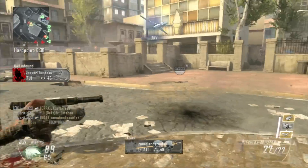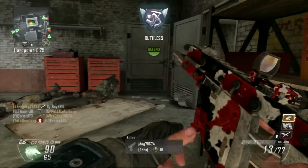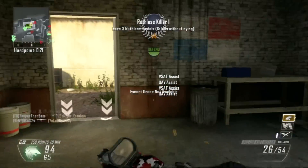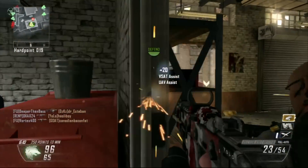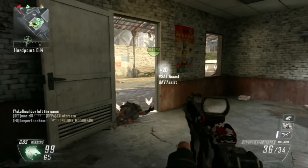The best thing to do in hardpoint is what I'm doing — going in and going out. Because if you stay inside the hardpoint, you're going to get shot up from behind, you're going to get blown up by an explosive, you're going to get stuck on a teammate. It's always the worst thing to do.